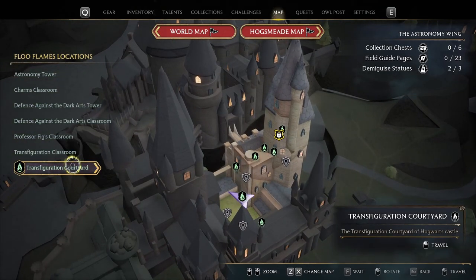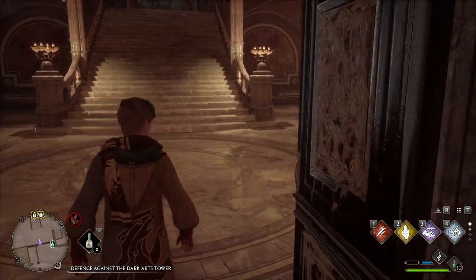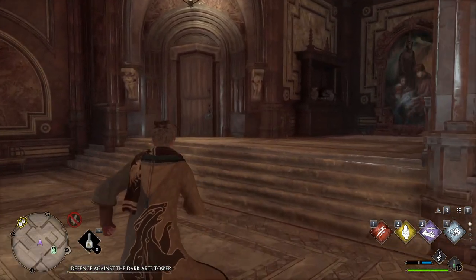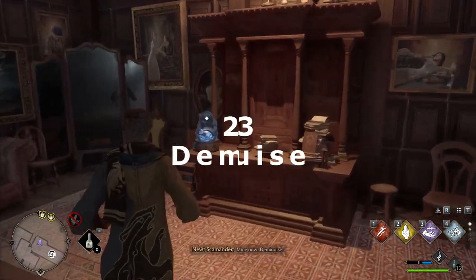Next, go into the Astronomy Wing, then the Transfiguration Courtyard. Now go through the double doors on your right. Once inside you'll see a door on your right with a level 2 lock. The demiguise statue can be located on your left.